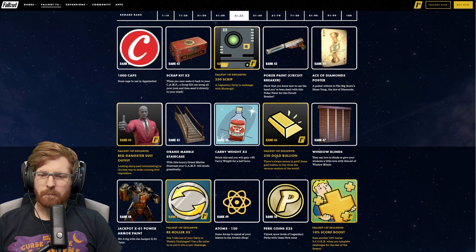For Fallout 1st at rank 80, the Circus Vending Machine — they put a clown on it, which I absolutely love. I wonder what kind of sound is going to come out of that. At rank 81, we get another Mystery Bobblehead Box — maybe that's just going to be a recurring thing. At rank 81, we're getting 2,500 caps.